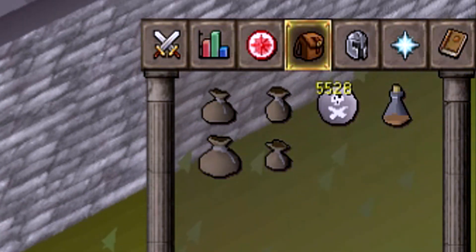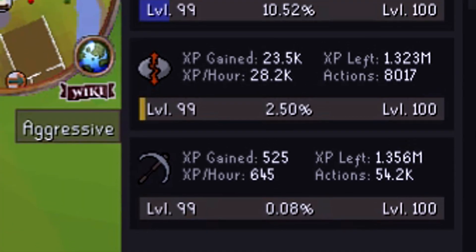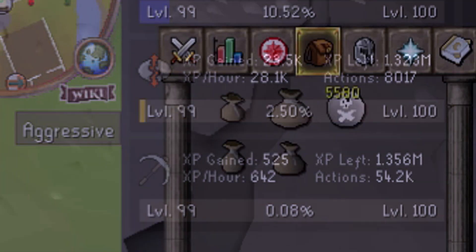The first hour is completed. 5,528 death runes have been crafted, and we earned 23,500 experience — though I think that's off because I had to reset the rune light, so it was roughly about 26,000 XP in the hour.